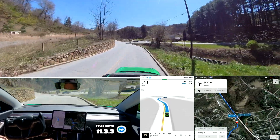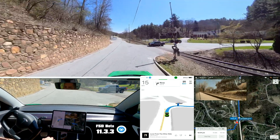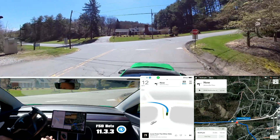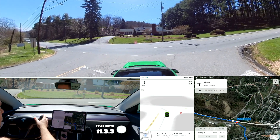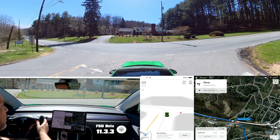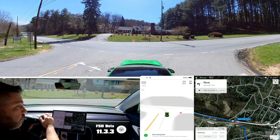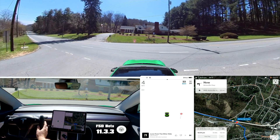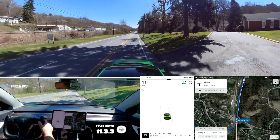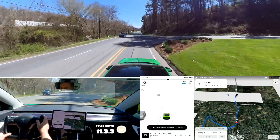Down here we'll see if this is fixed — this one it doesn't want to stop at the stop sign, or it hasn't in previous versions. Yeah, that car was not going to stop for the stop sign. That's still an issue. It just pulled out on its own and was going to go right through it. I don't know why it doesn't understand that.